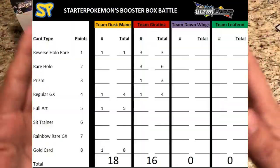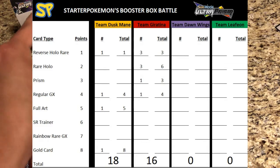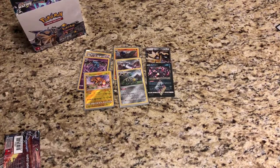Here's a summary of the current point standings: Duskmane Necrozma leads with 18 points, but it wasn't as safe as it seemed — Giratina shows up with a strong 16 points. Great performance from both! Tune in on Sunday to see how Dawn Wings Necrozma and Leafeon do. Let me know what you think of the booster box battle format — and happy Fourth of July to all my American viewers, even if I'm a day late!